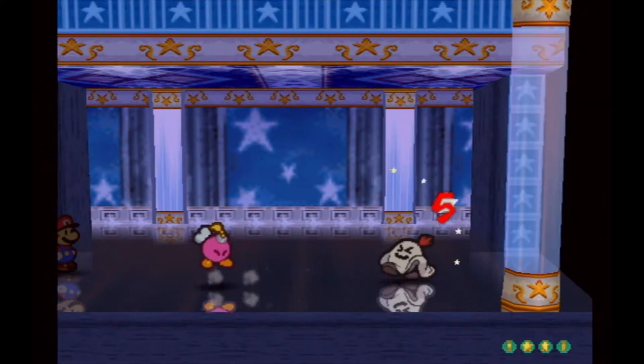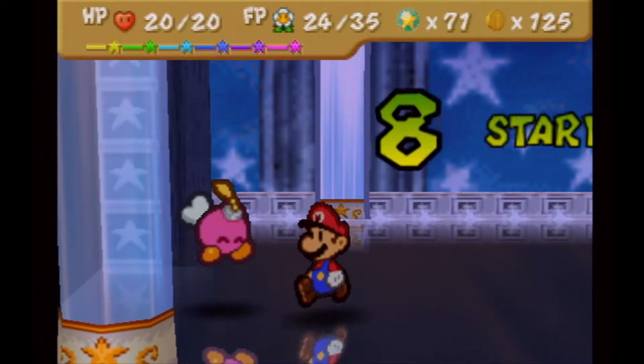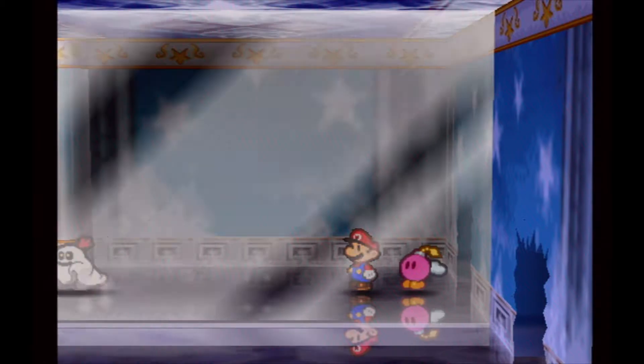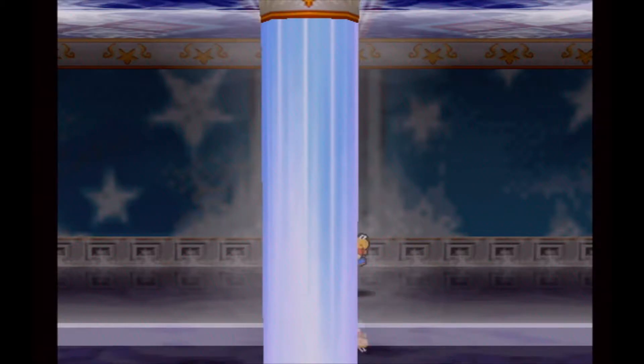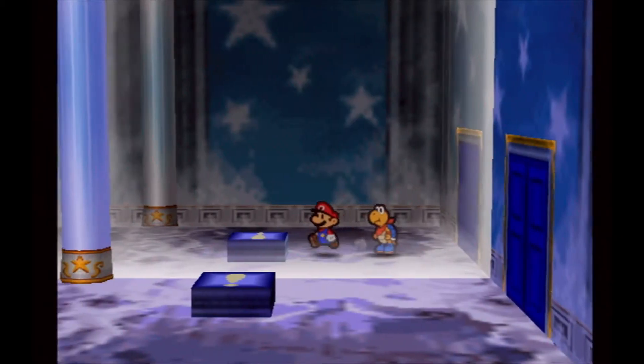Sometimes you can keep a Power Bounce chain going for a long time. We only did five more damage — honestly I could have done with a regular jump, but whatevs. The real Mario is so strong! Let's go through the blue door again on the opposite side this time and enter this door.